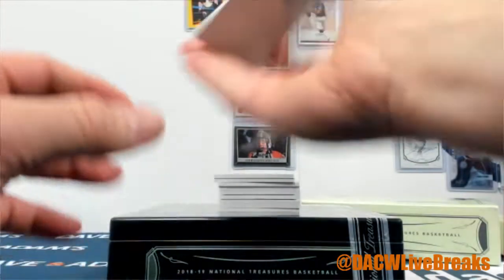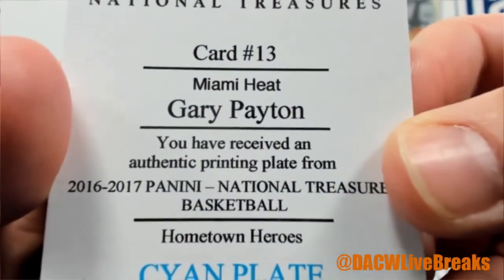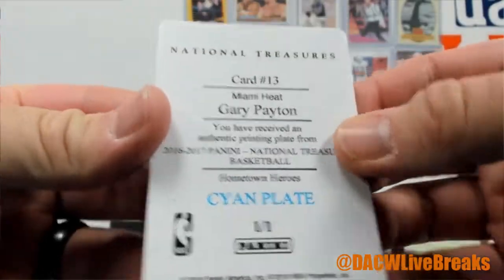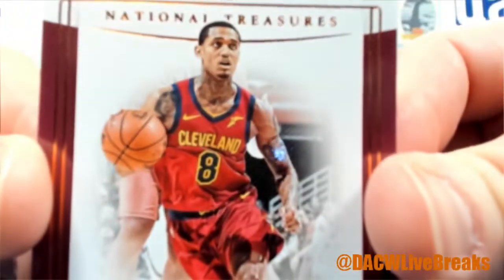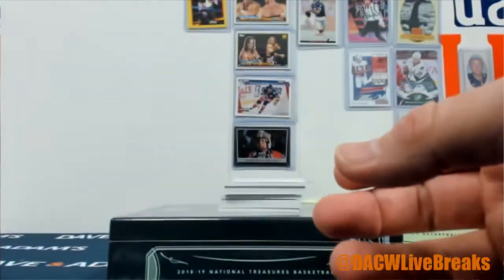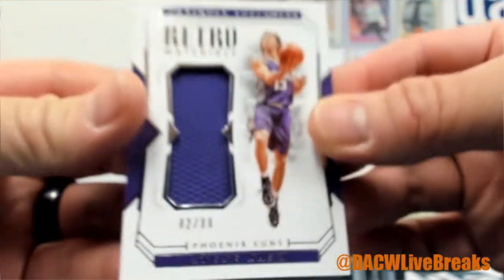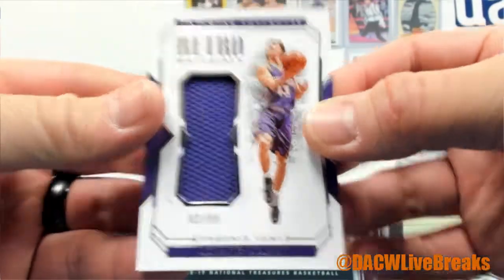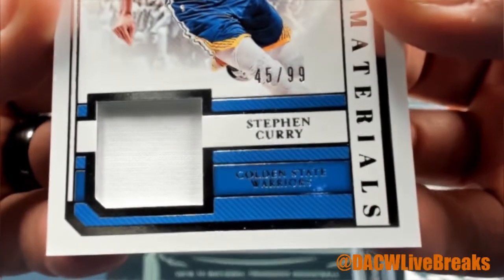We'll do the plate first this time and end on whatever auto we end on. That's a Gary Payton Miami Heat 16-17 National Treasures Cyan Plate. Jordan Clarkson out of 39, base parallel. Steve Nash Relic out of 99. There's a Steph Curry out of 99 Relic.